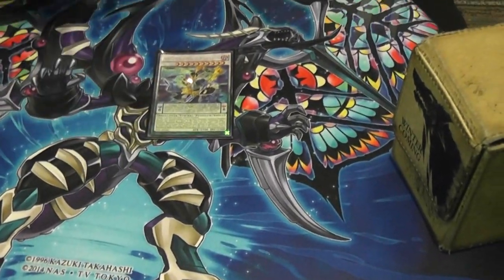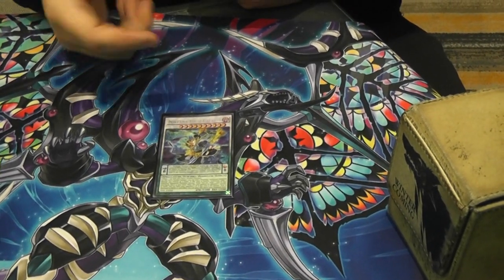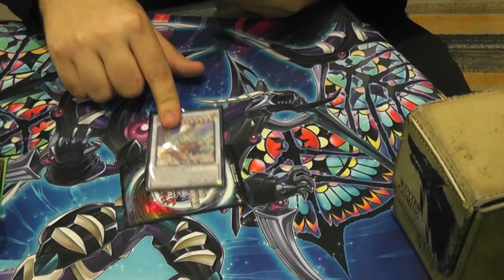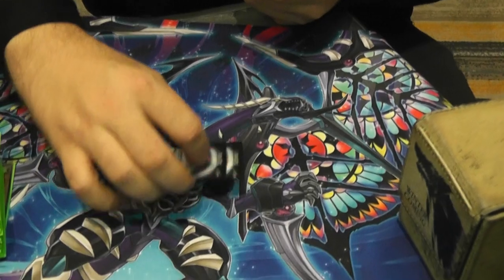Extra deck: Play Nirvana High Paladin — he's pretty much there for the side deck combo when you go first. Chow Fang, it's like top swaps, it's really good. If you make him with the Bixie, you can stop Ayozoic from playing the game.